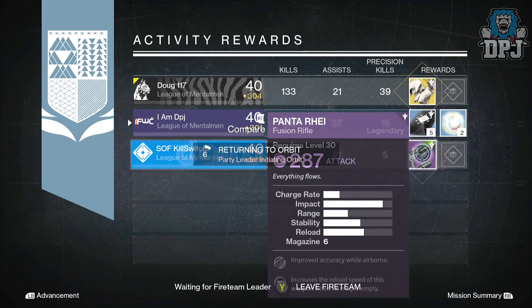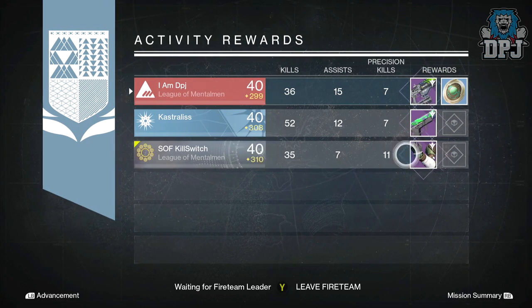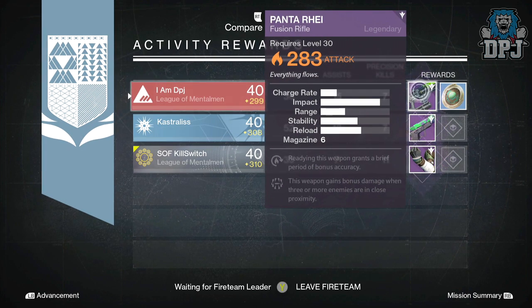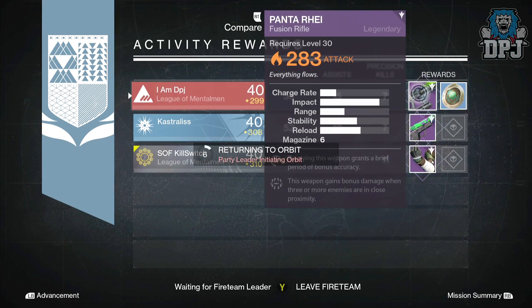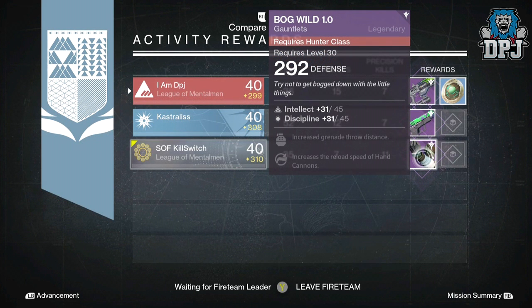Moving on to my Titan, and I got the Panta Ray legendary fusion rifle but mine was Solar. Perks: reloading this weapon has a brief period of bonus accuracy, and this weapon gains bonus damage when 3 or more enemies are in close proximity. Kastralist got the Havoc Pigeon with 290 attack and offering arc burn — perks: aiming this weapon increases its effective range and precision kills with this weapon dramatically increase reload speed. Killswitch got the Bug Wild hunter gauntlets offering 292 defence, 45 Intellect and 45 Discipline.